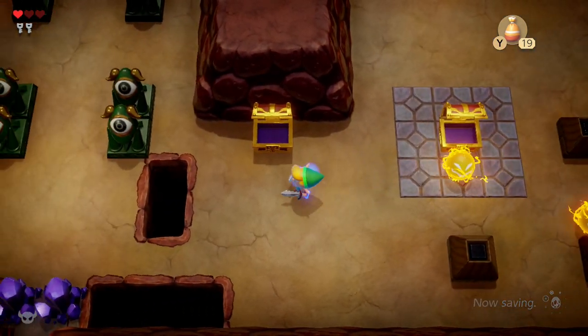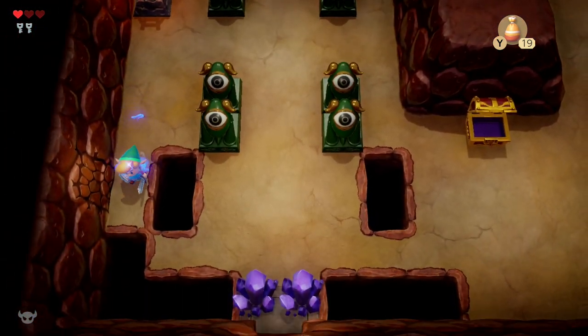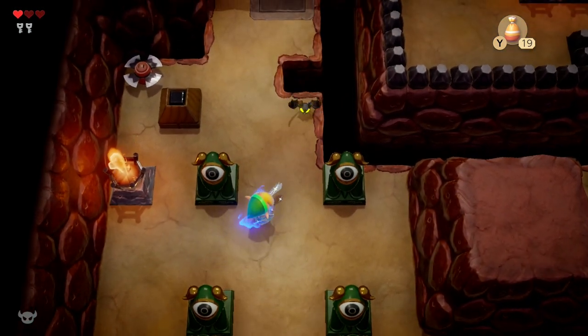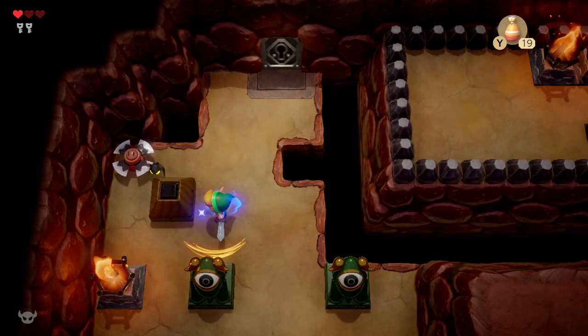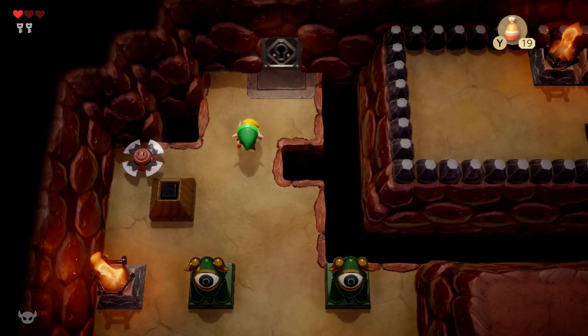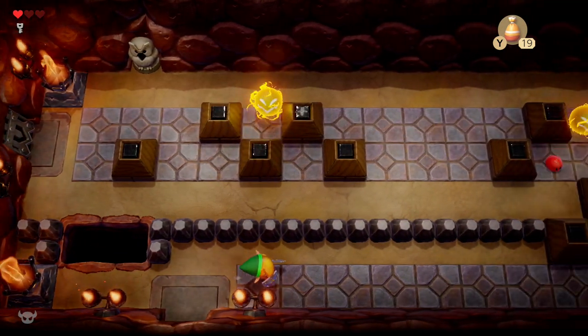So now we have two small keys in our inventory. Over here — come back later when you have bombs and open up that cracked wall to get the treasure inside. I'm going to skip it for now because I don't have bombs. The bombs become available after you finish level 2, which is Bottle Grotto. So after you finish that second dungeon, come back and you'll have bombs.